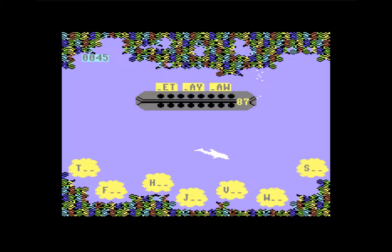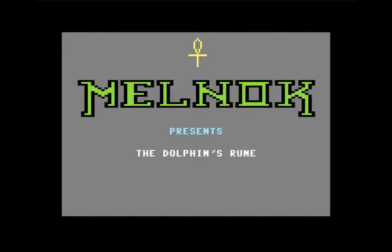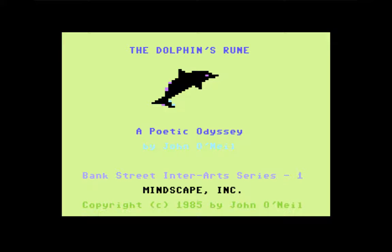There's not much to the game — I think we'll stop there because we've seen enough. It was made by a company called Childware Corporation who mostly made educational games and this is no different. But yeah, you play as a dolphin so that's why I wanted to show it. We're into 1985 now; C Speller was 1984.